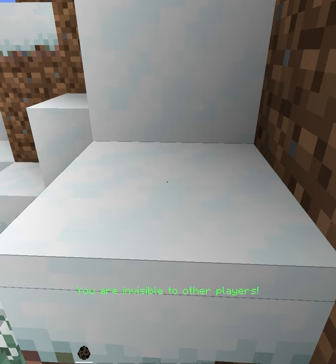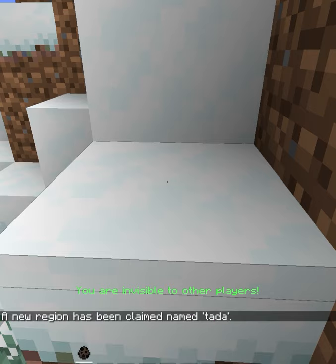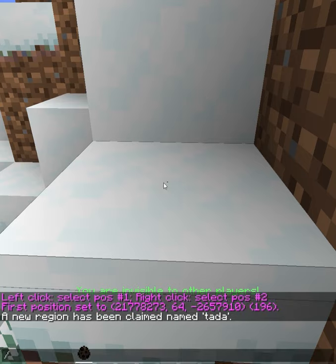Now do /rg claim and enter some kind of name. The region has been claimed and I own this region now.